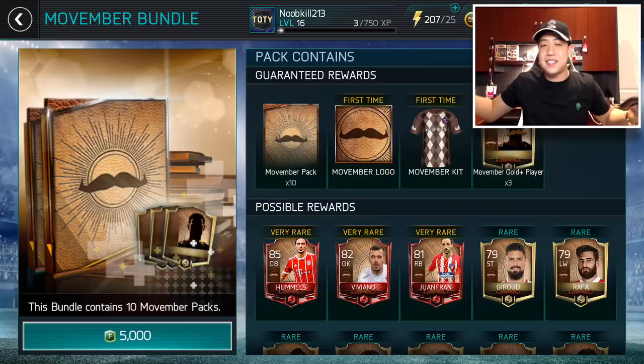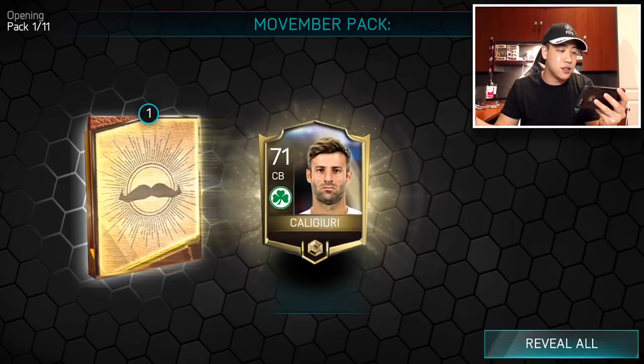We're guaranteed 10 packs, so here we go guys. We are going to get our Movember kit — that's what we should get, right? Maybe it is the bundle topper where we get it. No elites in our first pack right here. There's no more silver chances in these bundle packs, so that's a little better. Maybe not — I just got lucky, I guess.